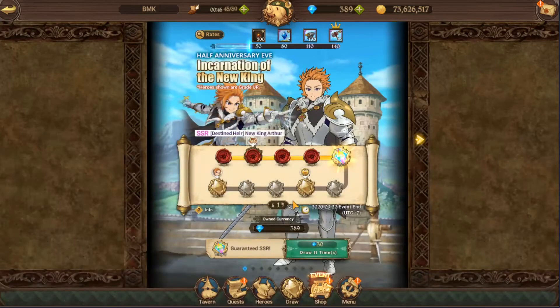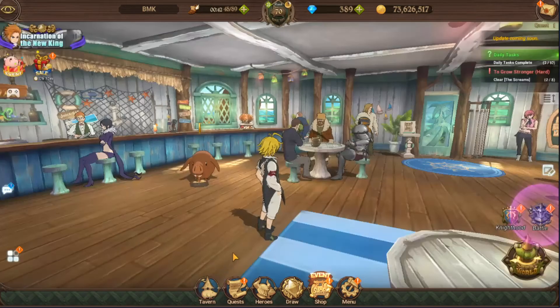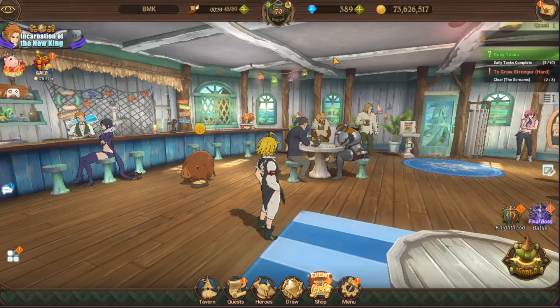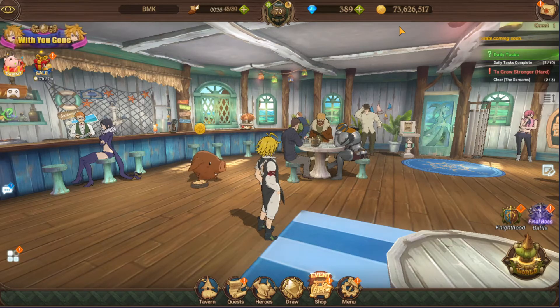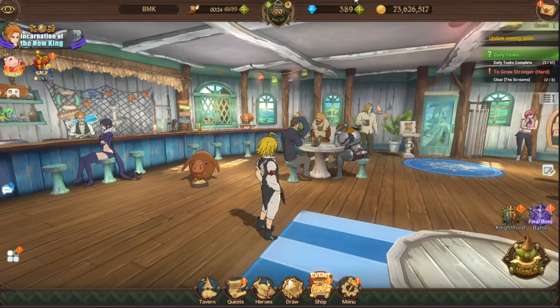Four summons for either Derriere, which I wouldn't really recommend anymore, or Lost Vein, which I am going for. So basically I've gotten myself four more multis closer to Lost Vein. And as you probably know, I'm trying to get 900 gems to buy when Lost Vein comes out — or even after — to gain more, so I can at least guarantee him if I don't get him in any of my summons.